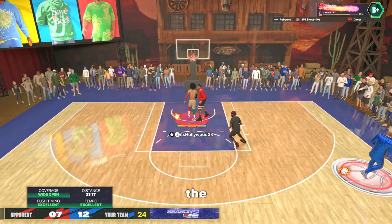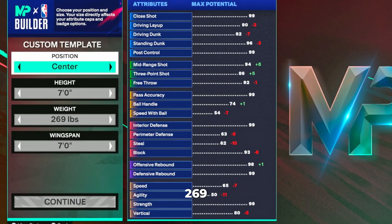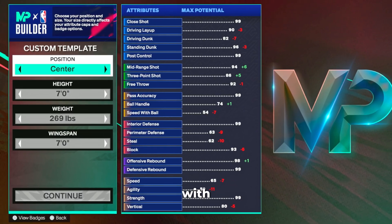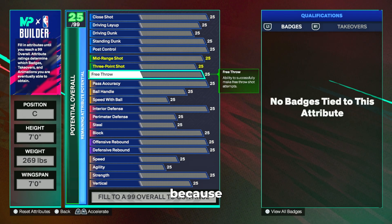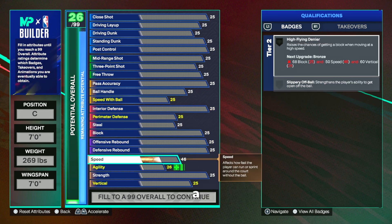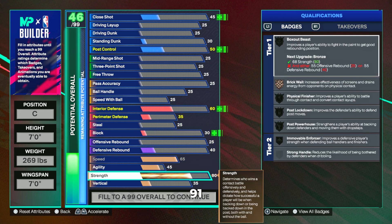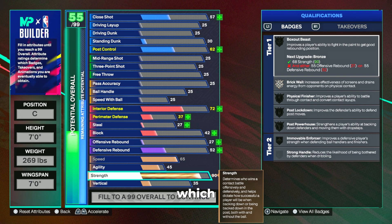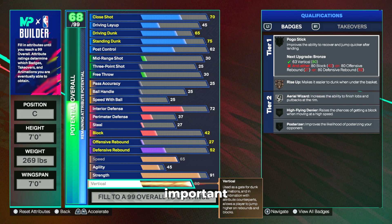Starting off with the rebounding variation: we're going to be a center, seven foot, 269 pounds, with a seven-foot wingspan. We'll start in the speed, agility, strength, and vertical category because those are tied to other categories that help us get badges. We're going to start off with a 65 speed and a 45 agility, then get a 91 strength, which will give us that gold brick wall for setting big body screens. Then we're going to get that 80 vertical, which is important for getting rebounds — do not undervalue vertical this year on your center builds.